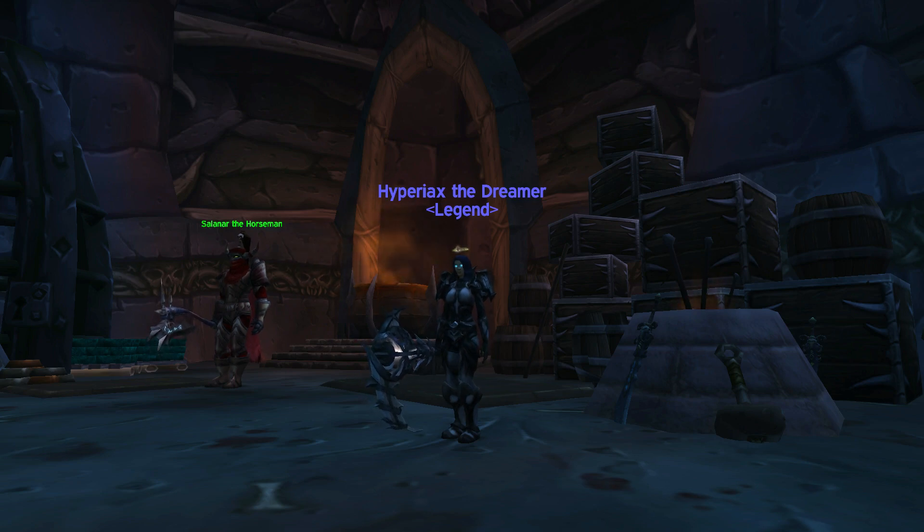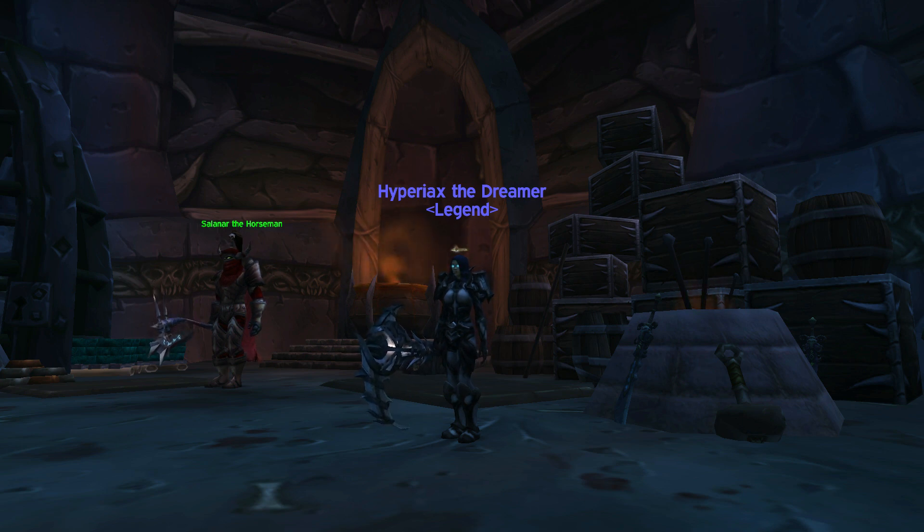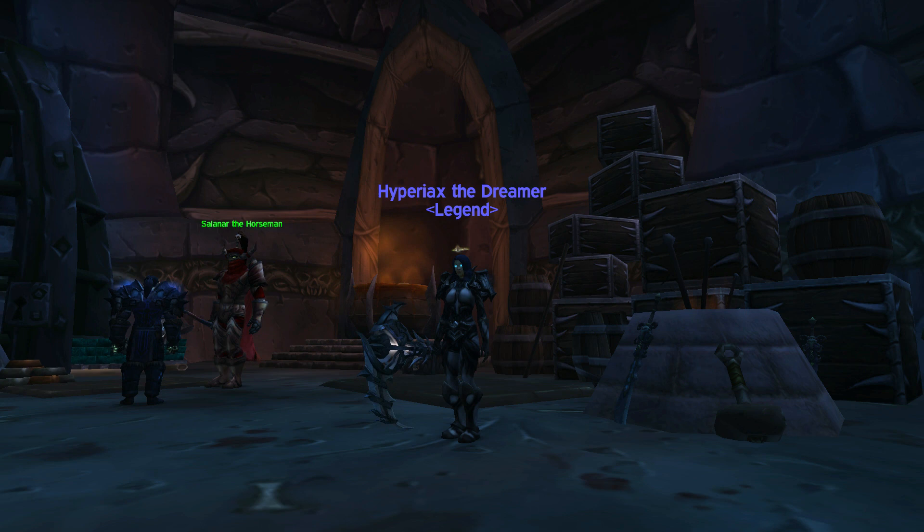How's it going guys, Hyper here. Today I wanted to share with you guys the new 7.2 Death Knight animation and pet model update. They updated Howling Blast, Death and Decay, Death Grip for all 3 specs, Death Coil, as well as both pet models for Unholy.